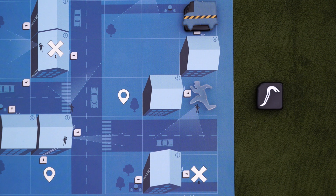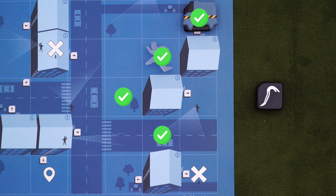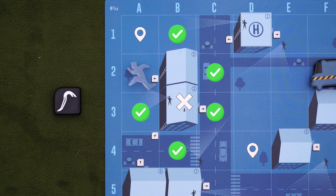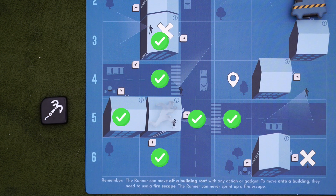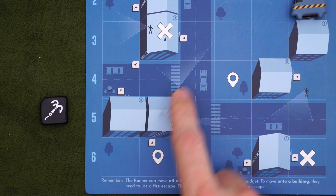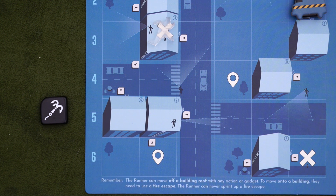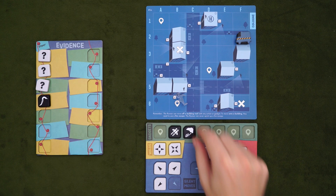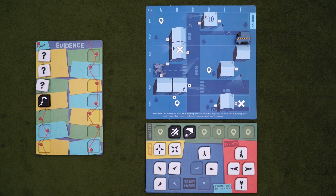Next, the crowbar lets you break into a building. You need to be orthogonally adjacent to one, then place your figure on any other space orthogonally adjacent to the building. If multiple building spaces are connected, that makes them a complex, extending the reach of this item. And lastly, there's the hook — this lets you move up to two spaces orthogonally or one space diagonally, but a building has to be involved. You can climb up a building, jump off of one, or go from rooftop to rooftop, but you can't go from flat surface to flat surface. It helps to imagine you're Batman. Using gadgets is pretty flashy, so when you place them on the evidence board, they go face up — dispatch won't know exactly how you used it, but they will know what you used.